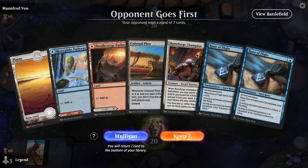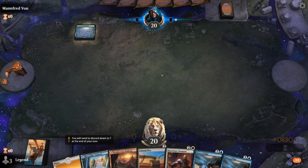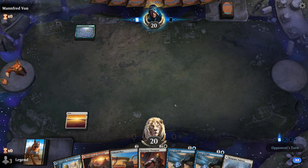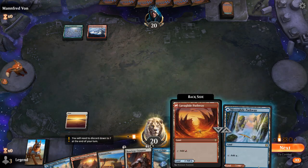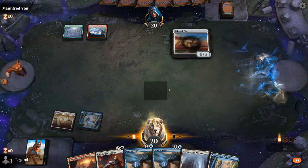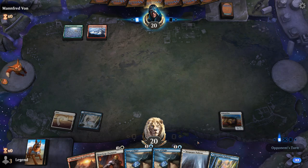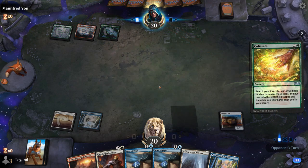We're on the draw with a reasonable hand, especially if we can find a Giant Ox. Turn 2 Plow, turn 3 Champion, then we can start enchanting our Plow with runes to give it flying and hopefully draw into some 3-powered creatures or Giant Ox. We'll play a pathway as a blue source, and keep one red source to potentially play Showdown. Opponent is on red-green snow with a Cultivate for ramp.